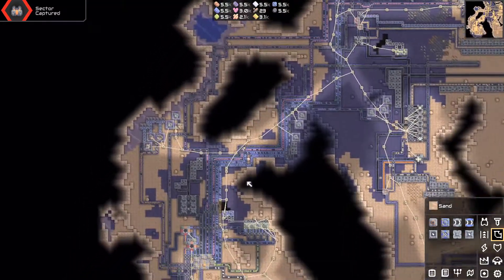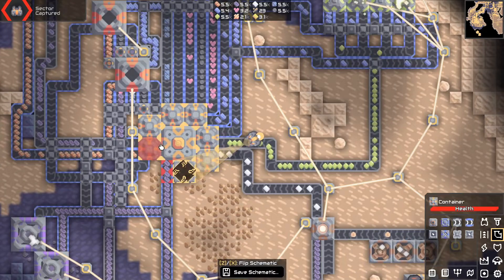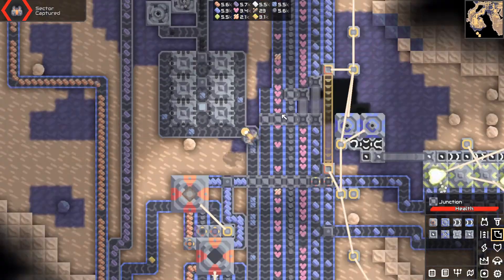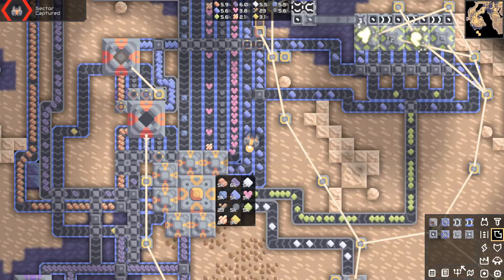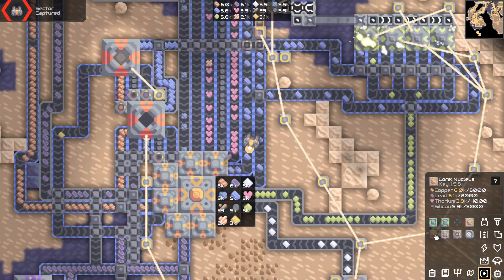Now this looks better. We have 3,000 already — we should expand here. This is a trick: if you put them around your base, you have more capacity for resources. We're having lots of capacity. What would we need to build a better core? We need 8,000 of everything.